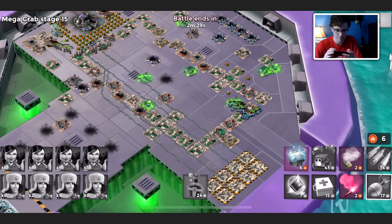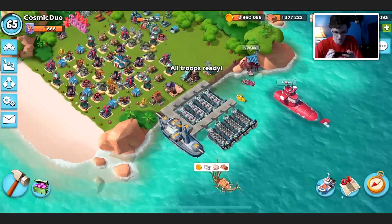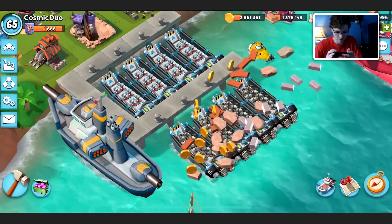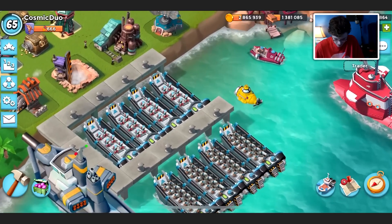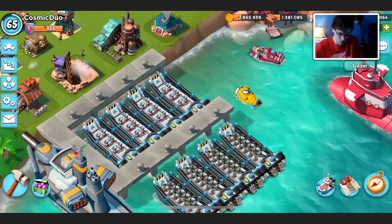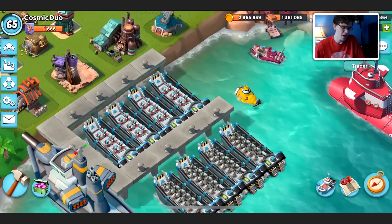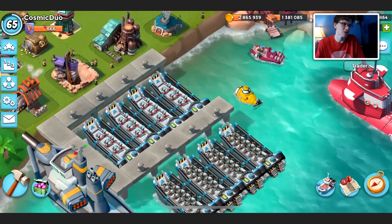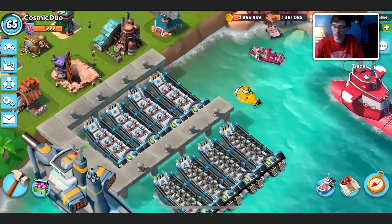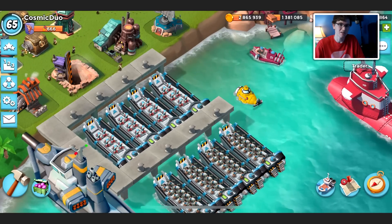I don't think the strategy is too good but it got me through stage fifteen — not an impressive feat but I'm happy we didn't lose an attack. Cryoneers and zookas — I gotta give it the thumbs down. I thought it would be better especially with Bullet. I think the cryoneers are too fast and getting taken out too quickly. Anyway, if you guys enjoyed this mega crab or cryo crab video, drop a like, leave some feedback below, and we'll see you in tomorrow's boom beach video. Bye!